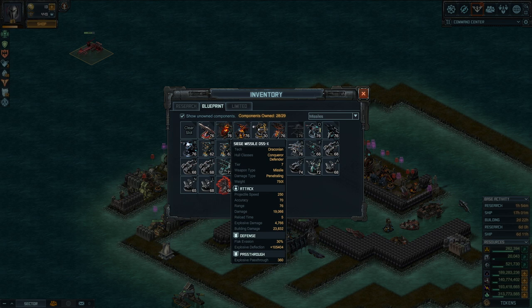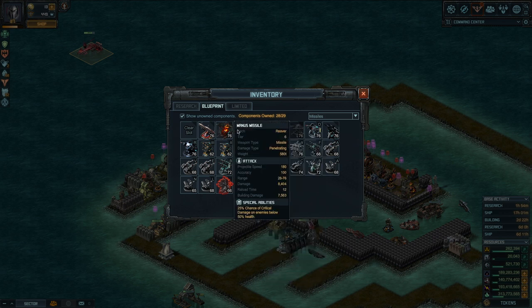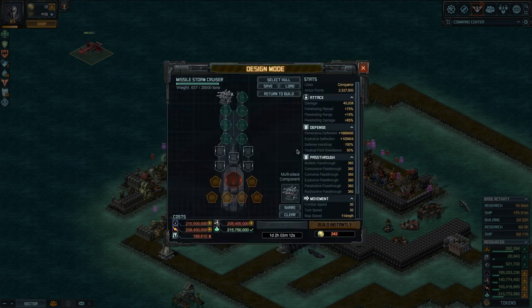The first obvious weapon is the Siege Missile D55X that came out with it — it's the best choice by far. If you don't have it, you're going to have to pick probably the Manus or the Clipper, which is only good against turrets pretty much, or the Talon. One of these will have to be your choice. I'm going to go with the Siege X that came with it in bounty.